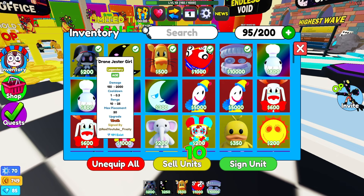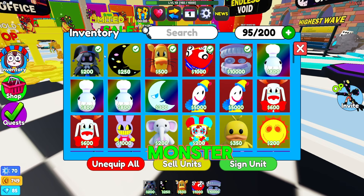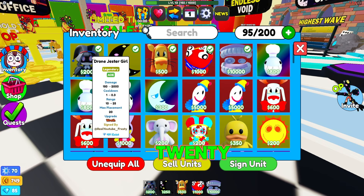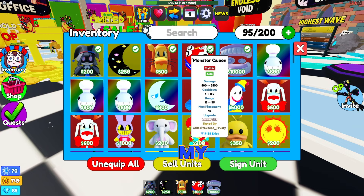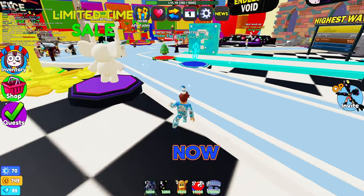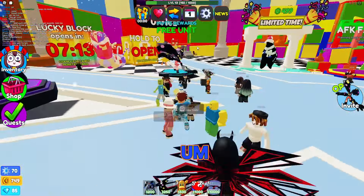Drone Jester Girl range is 10, maxed at 25 — never mind, Monster Queen is still better there. The placement is different though: max is 10 for Monster Queen and 20 for Drone Jester Girl, so you get 10 more placements with Drone Jester. I also have a better upgrade on my Jester than I do on Monster Queen.